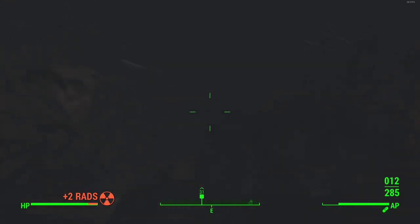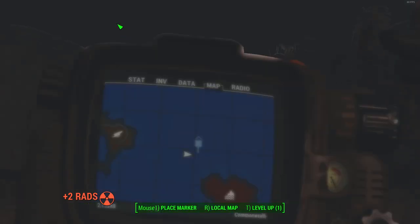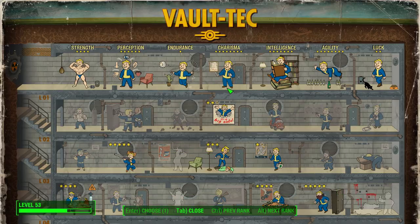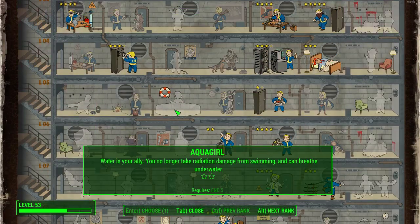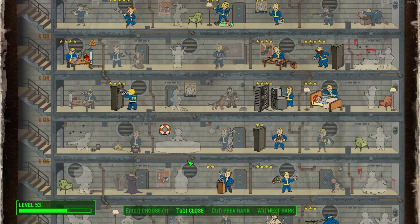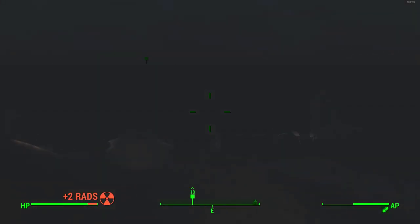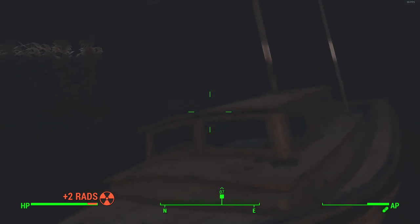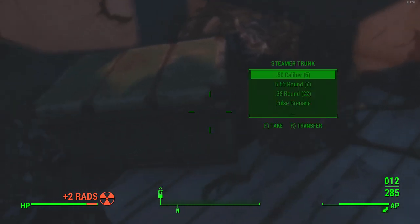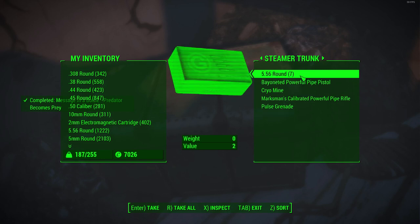I definitely suggest the Aqua Boy perk for doing these — it lets you breathe underwater, so you won't have to worry about radiation. I'll show you where it is in the perk menu. If you're playing as a girl it's called Aqua Girl. Unfortunately my current character doesn't have it. Diving down, the chest is inside another capsized boat. You can already see it along with the skeleton of the person who died there. Some general ammo, weapons, and mines in this one.